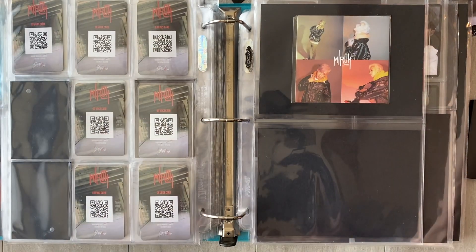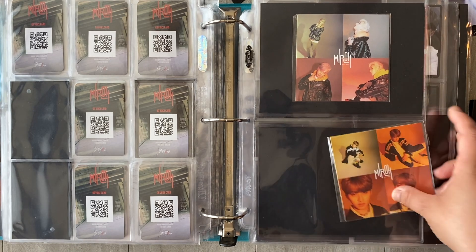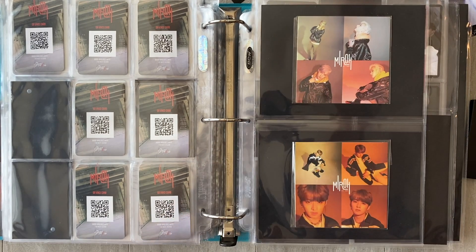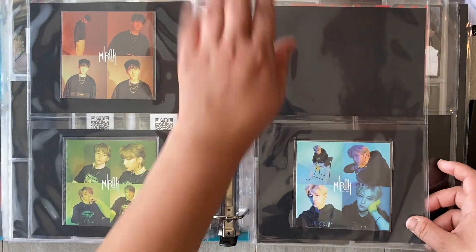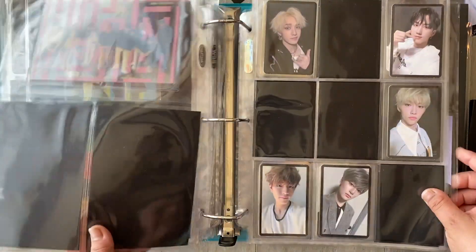I do have one of these — a Lino sticker. So I'm just going to stick him in here like that, just like everybody else. I do have Jisung coming as well, so that will complete all of my stickers. And then next is Yellowwood.